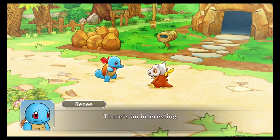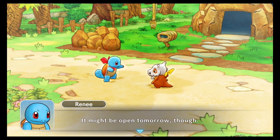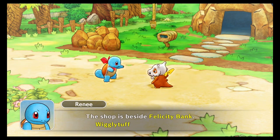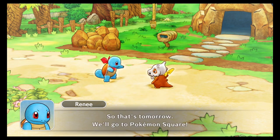I know - let's go to Pokemon Square tomorrow. There's an interesting shop called The Camp Corner. There wasn't anyone there when we went to the square the other day, but it might be open tomorrow. The shop is beside Felicity Bank - Wigglytuff is usually there. We might get some useful information there. So that's tomorrow - we'll go to Pokemon Square.